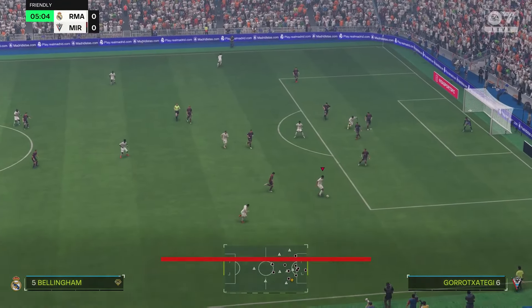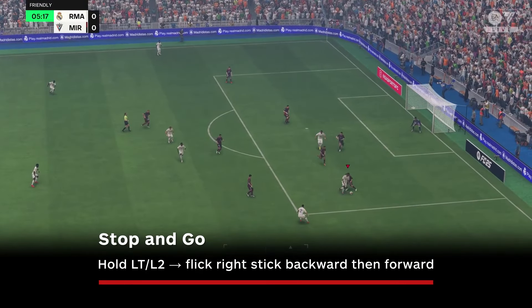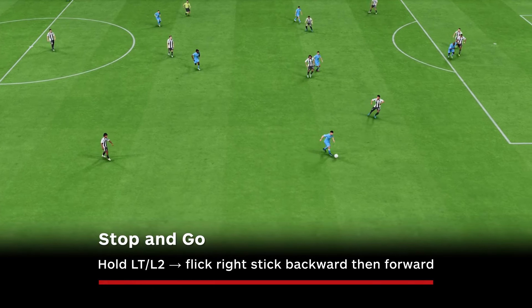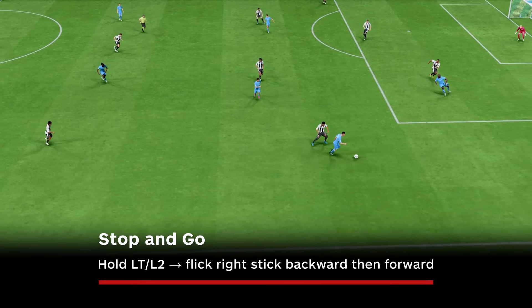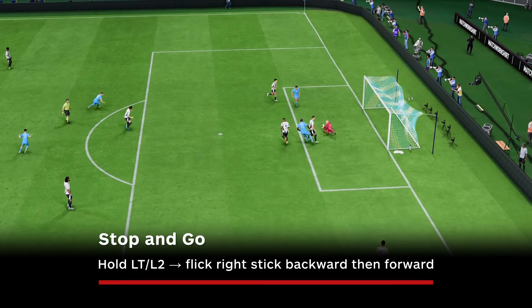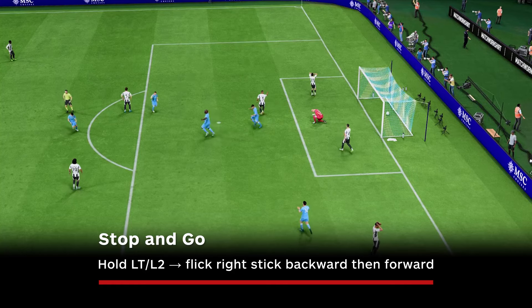First up is a two-star skill called stop-and-go. Most attacking players can do it because it's a relatively simple skill, making it a versatile tool to throw in your locker. It's most effective out on the wing where you can fake your opponent out by turning back like you're going for an easy pass, but then darting past them toward the goal.